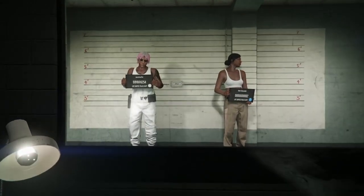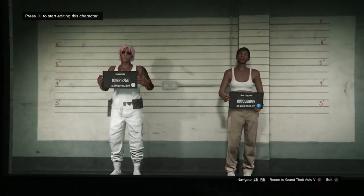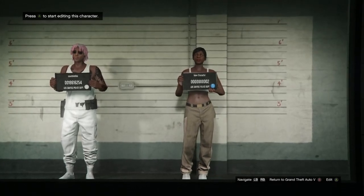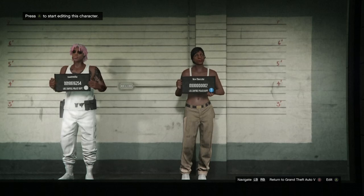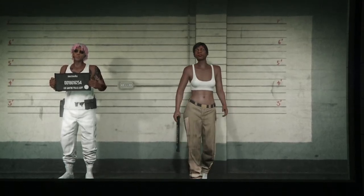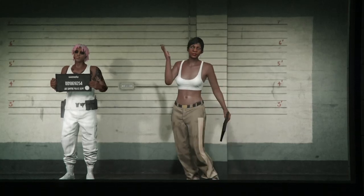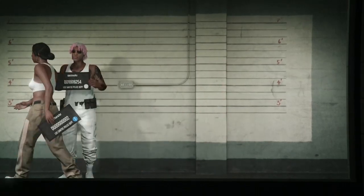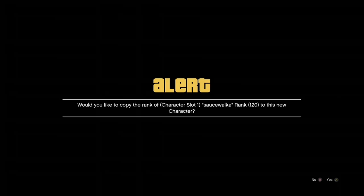Once you get loaded in here, go over to your second character and underneath it it's either going to say Edit or Delete. If it says Delete under your second character, go ahead and delete your second character — two new characters will walk in and you should get the Edit option. Once you get the Edit option, select it and when your second character is loading you're going to get an alert. Just go ahead and accept it.